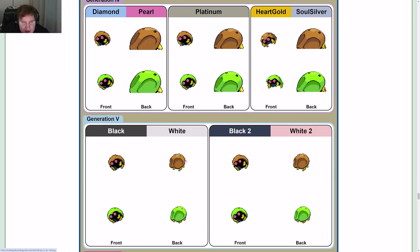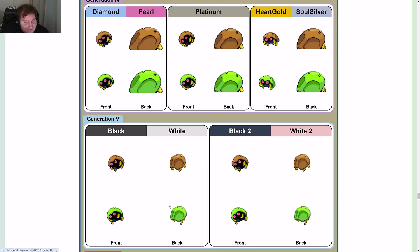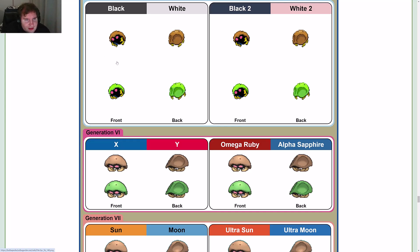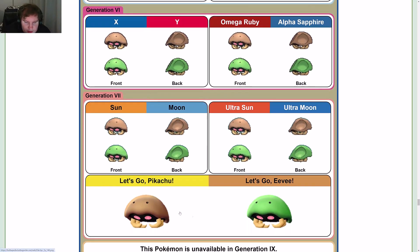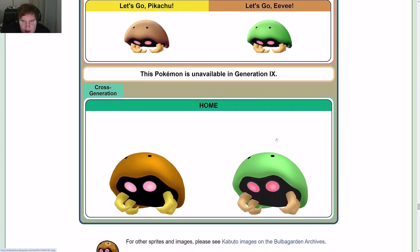Gen 5 gets the full back sprite again. Gen 6 introduces the 3D models: the legs go back to being a little bit bigger, these are more flat rather than bulging out of the bottom. It's a different brown and a different green. Of course, better models. The shiny's brown is different, and the green is different too — much closer green than the brown comparison. One shiny shade is more of a gold, which is interesting, while the others are still brown.